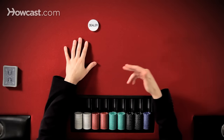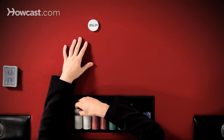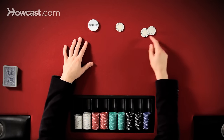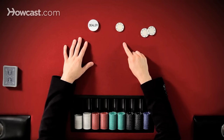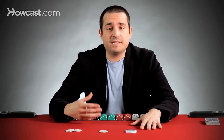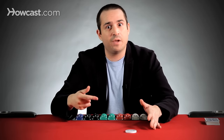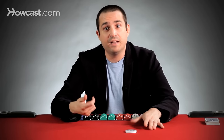A big blind is typically twice the size of a small blind — so one half a big blind and one big blind, twice the size of the small blind. These are forced bets that drive the action. If there was no money in the pot to start the hand, then everybody could just fold until they were dealt something really great, like pocket aces.